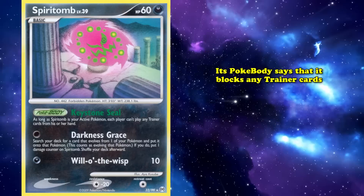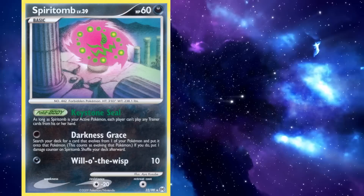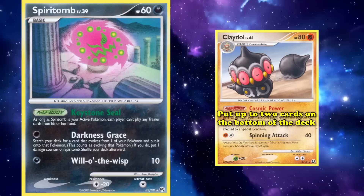On top of that, its Pokebody says that it blocks any Trainer cards, which is simply caused by Supporter and Stadium cards having been different categories of cards, but still usable under the lock of Keystone Seal. Back when Spiritomb was around, it was used in many decks to set up support Pokemon and attackers on the bench. Some of the most frequently used Pokemon put into play were Claydol from Diamond and Pearl Great Encounters, which would use its Pokepower Cosmic Power to put up to two cards on the bottom of the deck and then draw up to six cards in hand, supplying players consistently with new cards over multiple turns.